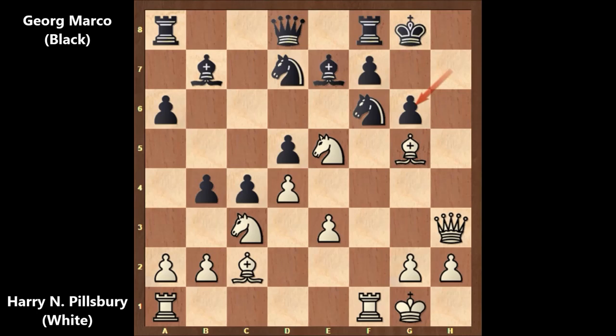Now it looks like black is threatening to capture the knight — maybe this time white needs to defend it. But Pillsbury played queen to h4, leaving the knight hanging! Georg Marco could not resist anymore and captured the knight: b takes on c3. It is white to move — what would you do?